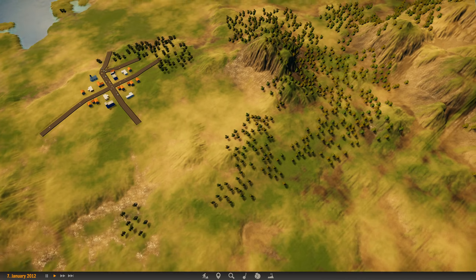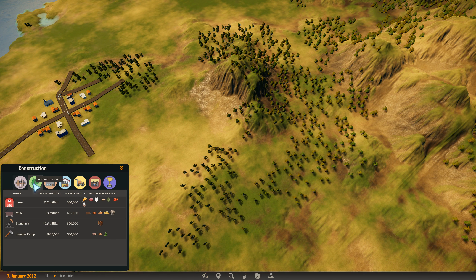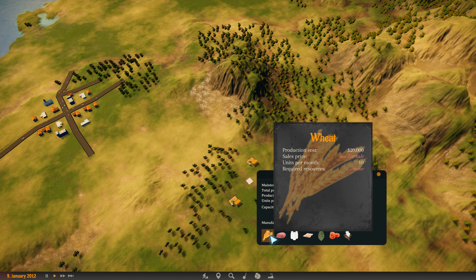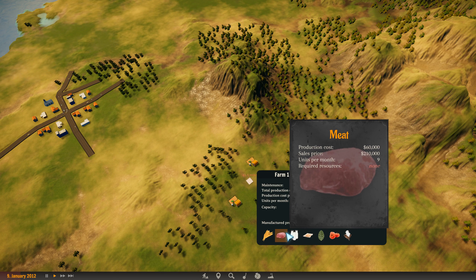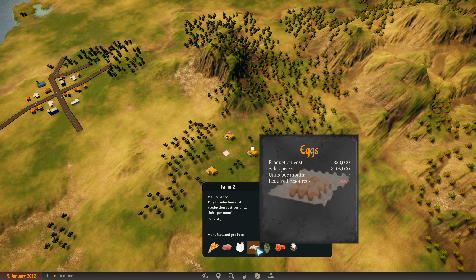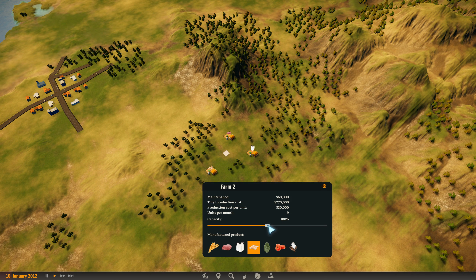Over in this area, go to the build menu, go to farms — I'm going to build three farms. Each farm does not have to be on a road, and it can only collect one good. So in this area I'm going to do a medium warehouse. It highlights in red if it's within range. Then you have to click on each thing and select what you want it to collect. We'll do meat, milk, and eggs — but again, only one thing each.